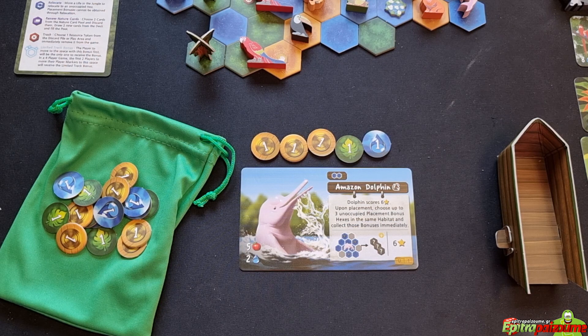In order to restore the Amazon and become the most ecologically rich jungle, it's very important for players to develop their resource bag to feed their strategy. Players pay resource tokens to perform all the different actions, and those tokens are stored in their respective resource bags. Players start with a relatively weak resource bag that gradually develops into a stronger one as they purchase more resource tokens.